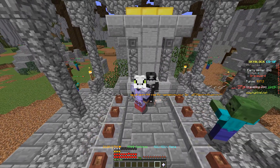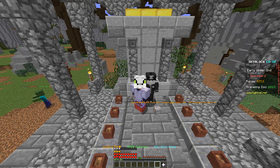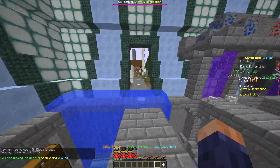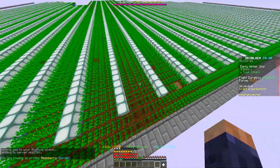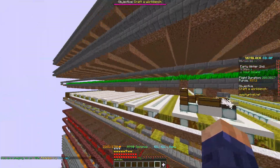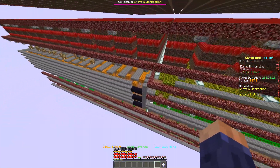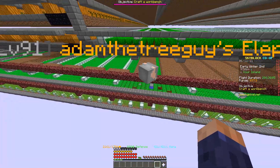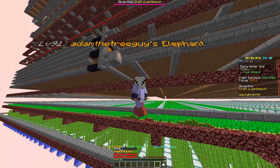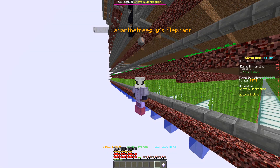Today we're going to be making a specific hoe for farming. So if we go to my island, we have these farms down here. I built a couple new farms not too long ago — mainly carrot farms. This one's new, this one's new, and this one's new. We also got melons, nether wart, pumpkin, another carrot, some wheat, potato, and sugarcane. And today we're going to be making a specific hoe to farm this sugarcane.